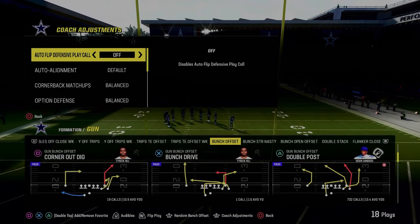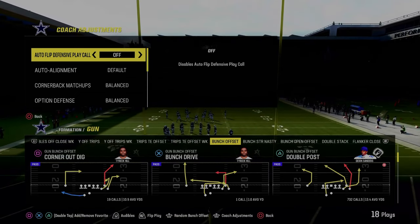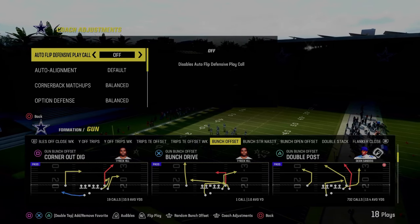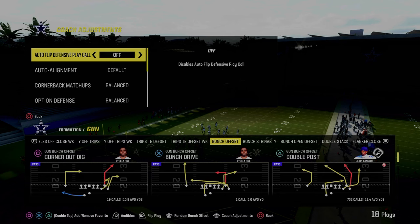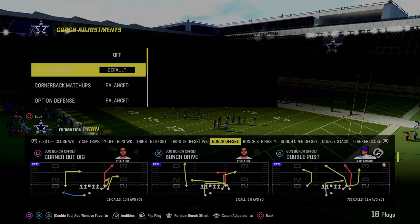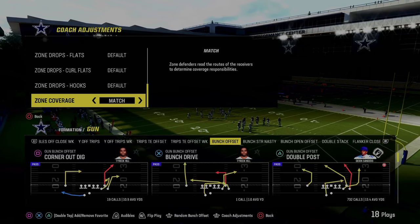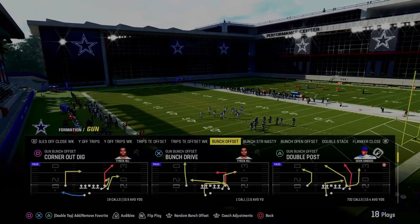This is going to be a complete guide on how to stop gun bunch in Madden 24, and we're going to show you a ton of different ways and different coverages that you can use to be effective. In your coaching adjustments, I'm in the Chiefs playbook. We're going to go auto flip defense play call off. Everything else is going to be pretty much on default. When you get down here to zone coverage, you just want to make sure this is on match, and we are going to be coming out in the play spinner.